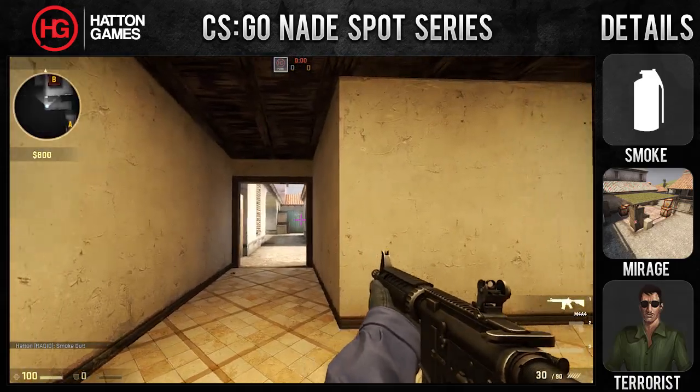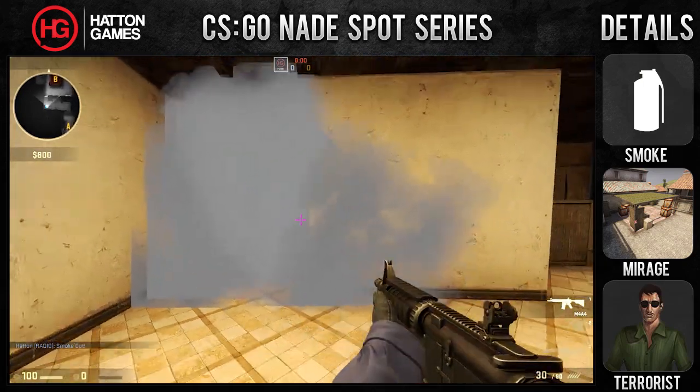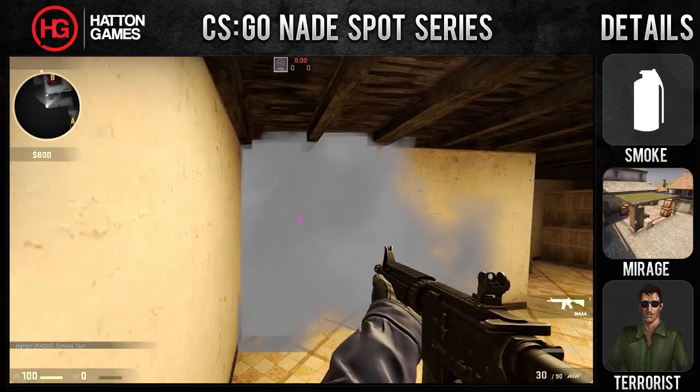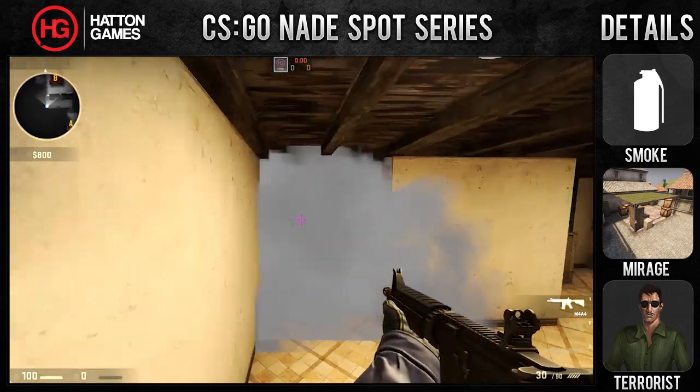This smoke will be used when you're trying to execute onto the A-bomb site. It completely blocks off any rotators coming through L block and forces them to push through the smoke if they want to contest the plant. Ideally smoke both the window and the L block entrance for total cover.